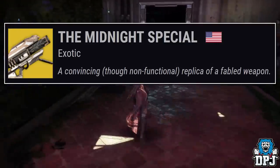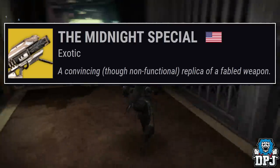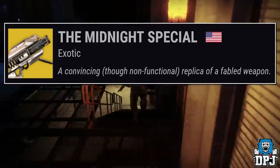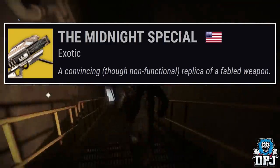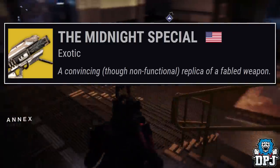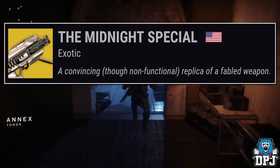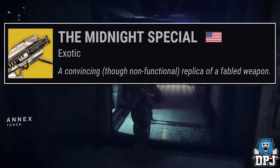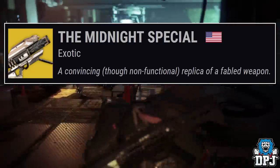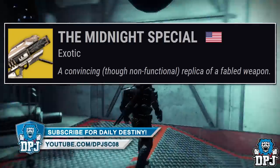What about you? Do you have any theories about this weapon, this exotic? Let me know what they are down below in that comment section. The Midnight Special, the Gjallarhorn — why, Bungie, why? Why troll us if this is a troll? Why do this to us? This is an iconic weapon. The Gjallarhorn is literally the most iconic exotic weapon ever in the Destiny universe. You should not be dropping trolls like this at all, unless this is something that's going to turn out to be something serious.